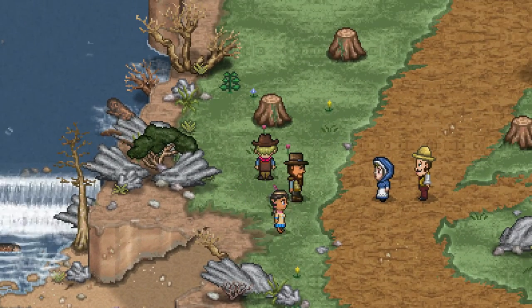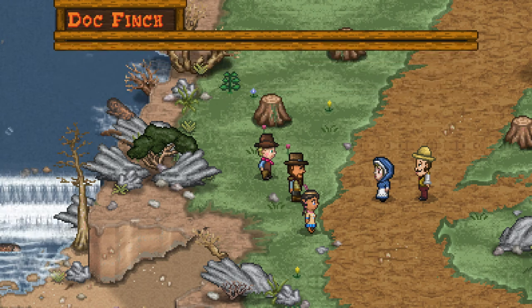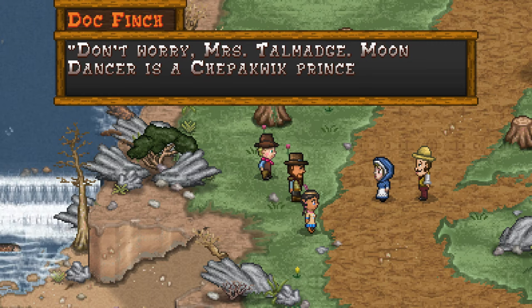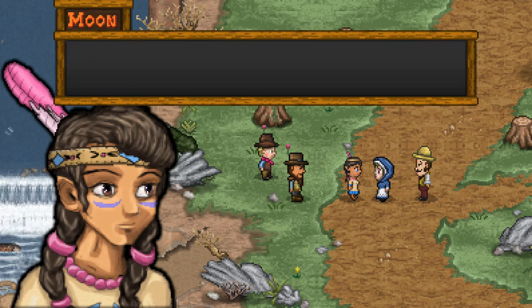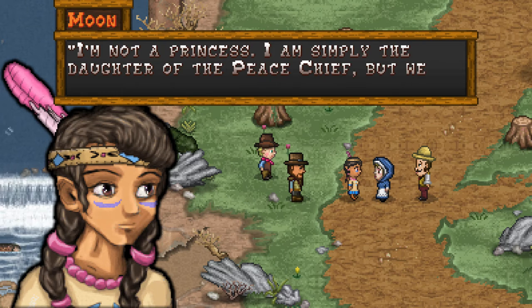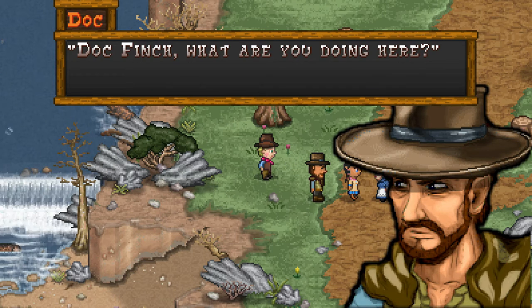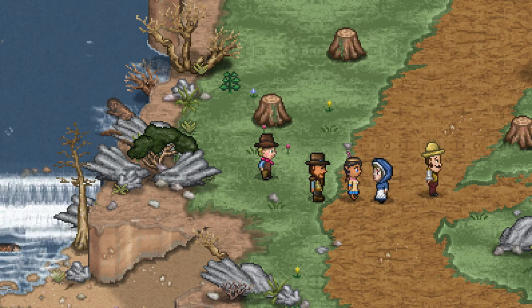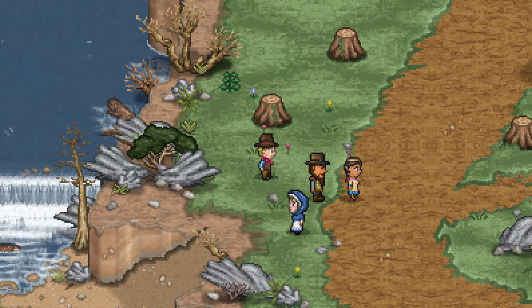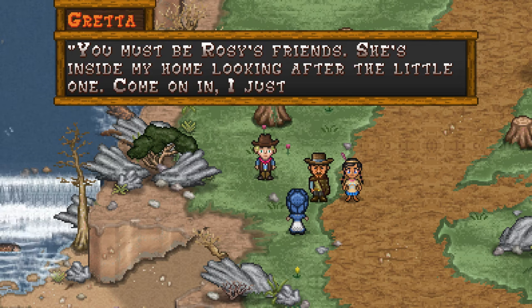Can't you see it? Look at me — I got a hat, that means I'm a cowboy. Mercy me, there's another Indian. Don't worry, Miss Talich — Moondancer is a Chippaquik princess. She's not here to harm you. I'm not a princess — I'm simply the daughter of the peace chief, but we have no concept of royal blood. Doc Finch, what are you doing here? Connor Talmadge was attacked by the Chippaquik while trying to repair the bridge. I came to attend him. You must be Rosie's friend — she's inside my home looking after the little one. Come on in, I just baked some cornbread.